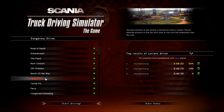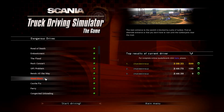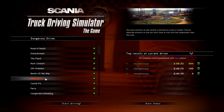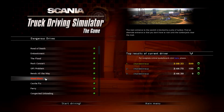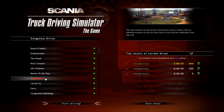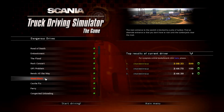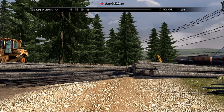Hey everyone, it's chandelierist with another Scania Truck Driving Simulator tutorial. This is Dangerous Drive number seven, Wood Block, and you're watching the on-bumper view. I've already completed the challenge and this is just a replay. At the end of the video you can check out links for the interior view, the TV view, and other completed videos in the series. I completed this challenge using just the interior camera, no external cameras, and without colliding with any obstacles, which means I got 500 points — the full score. Enjoy.